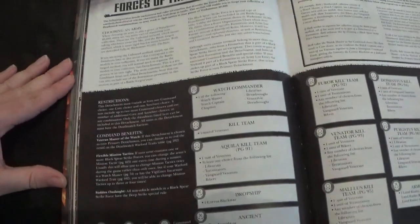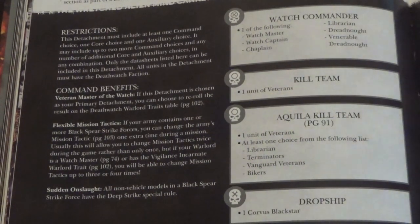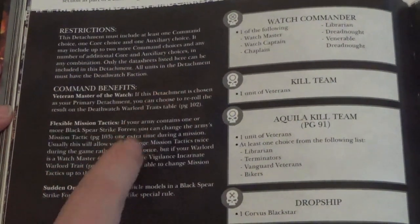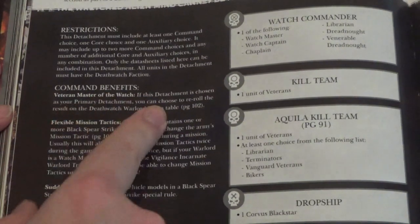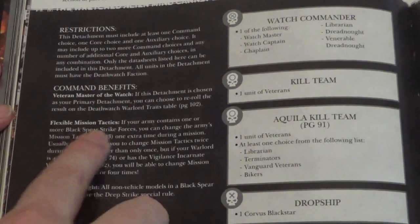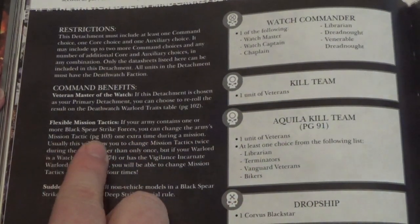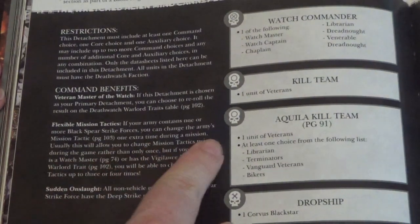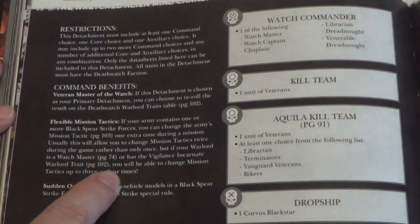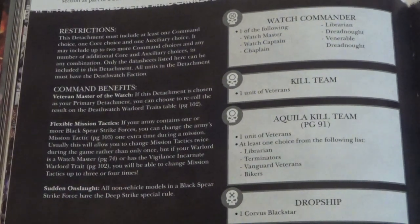So the restrictions — zoom in for this one so you can see it properly. This attachment must include at least one command choice, one core choice, one auxiliary choice, and so on as usual. Command benefits: Veteran Master of the Watch — if this attachment is chosen as your primary detachment, you may choose to re-roll the results of the Death Watch Warlord traits. Flexible Mission Tactics — if you're running one or more Black Spear Strike Forces, you can change the army's mission tactic one extra time during the mission, usually allowing you to change mission tactics twice during the game rather than once. If your Warlord is a Watch Master with the Vigilance Incarnate Warlord trait, you'll be able to change the mission tactics up to three or four times. That sounds cool.